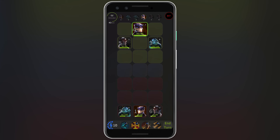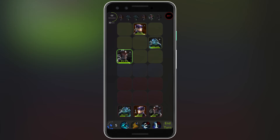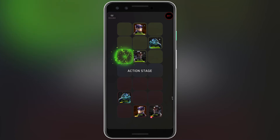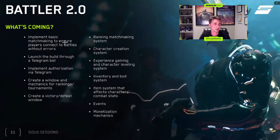The second video shows how our turn-based game works so you can observe the actual development progress. We still have to finalize the full combat flow, make the UI clearer and more responsive, replace technical visuals with those closer to the final version, and replace character icons on the field with proper characters from Cytos Heroes. For Butler 2.0, what's coming: we'll implement basic matchmaking to ensure players connect without errors, launch the build through the Telegram bot, implement Telegram authorization, create windows and mechanics for rankings and tournaments, and create a victory/defeat window. A ranking matchmaking system is also currently in progress.